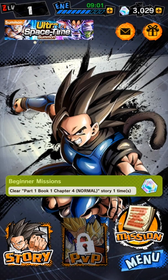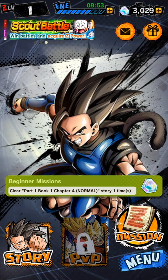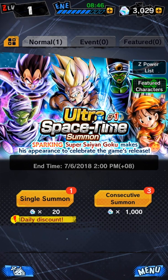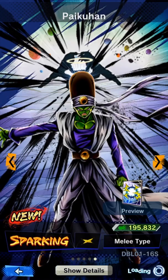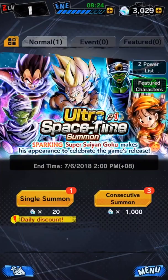Hi everyone, it's Chronos, and in this video I'd like to do some summoning in Dragon Ball Legends. It's finally been released for iOS and I have 3000 Chrono Crystals, so let's try my luck. The banner hasn't changed, so I'll start with one consecutive summon. The card I want most would have to be either Goku, Piccolo, Paikuhan, Goku-Vegeta, or Piccolo-Paikuhan — I don't really want Pan too much.